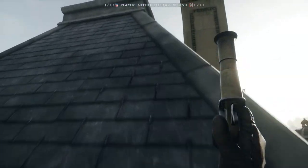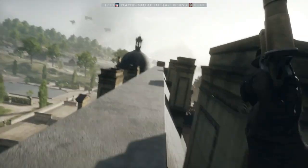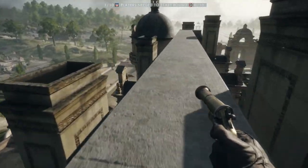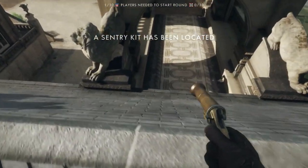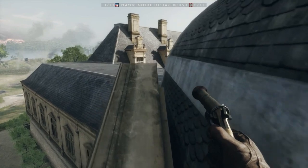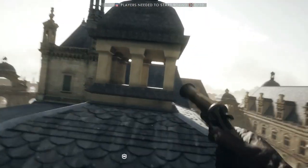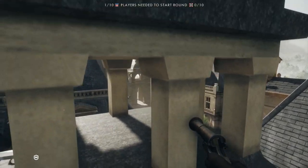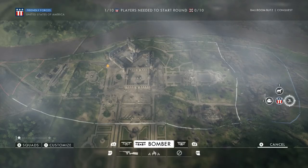The next place you can go from here is the large roof overlooking the B flag. This spot provides tremendous visibility of the map, but also leaves you highly exposed. The final location you can go to from here is the balcony. This is an excellent sniping location to cover both the B flag and the German entrance to the C flag. If your team holds both the A and B flags, I recommend jumping up on the roof and sniping through the pillars at the gate entrance.